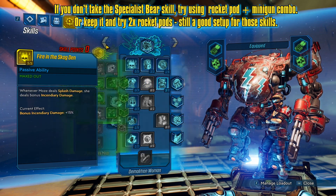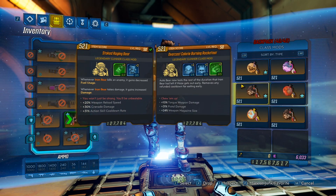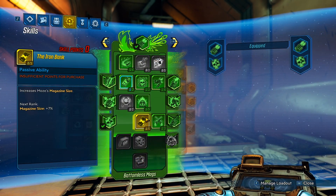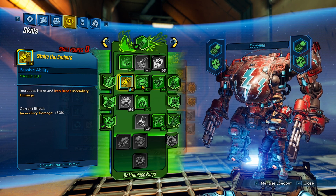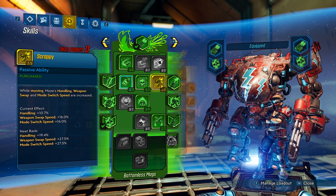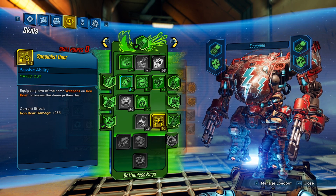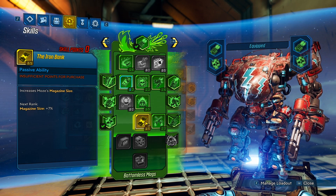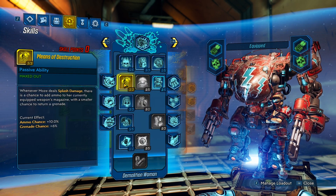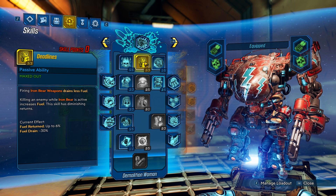I'm going to quickly go through the rest of the skills. I was using 2 class mods for this demo. With the mod active: here we've got 5 points, here we've got 3 points with 2 from the mod - so those are maxed out. Just 1 point more is needed, then 3 plus 1 plus 1 to unlock the next skill, and then 5 points there. I decided to stop with Specialist Bear - I didn't think I would benefit much from the magazine size unless using only the Blastmaster mod. I only put 1 point here due to diminishing returns, maxed this one out for the fuel drain and fuel returned.